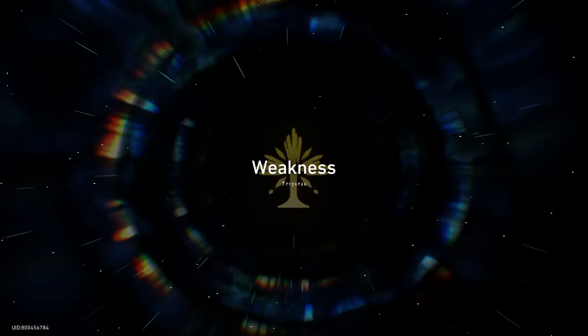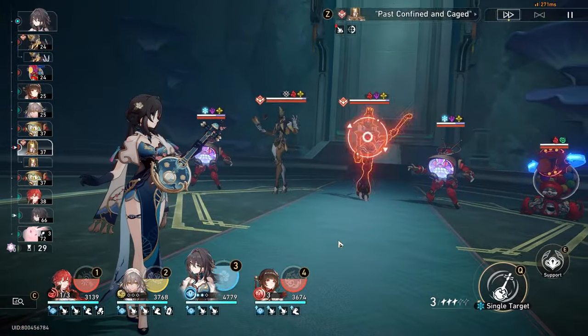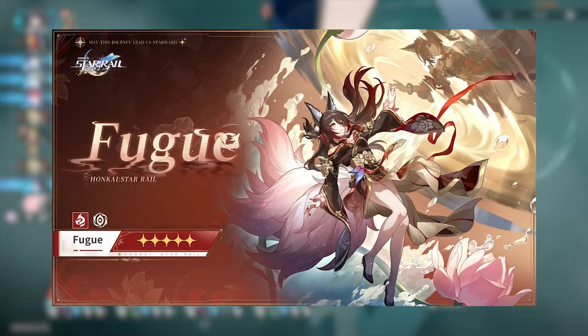Quick disclaimer: this is the first initial version of her kit, so everything is subject to change. With that out of the way, let's begin. Fugue is a 5-star fire unit following the path of nihility.